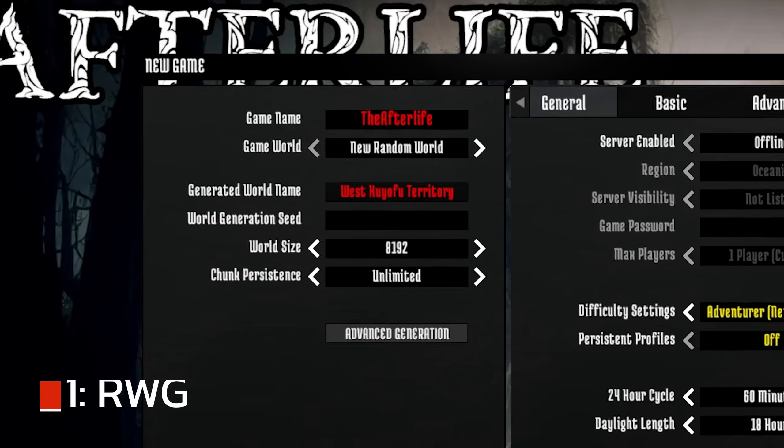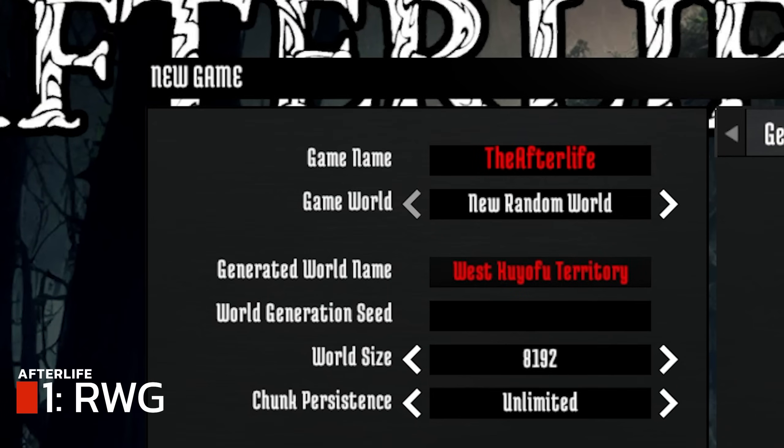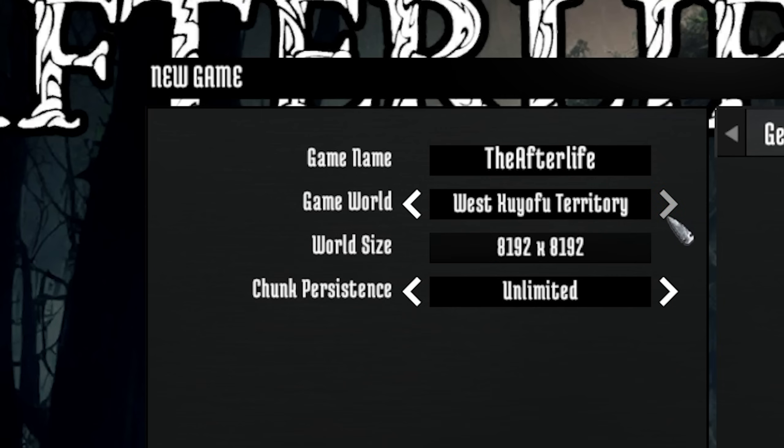When you're starting a new game, Redbeard says that you must use the Random World Generator to create a map. Don't use Navi's Gain, which is actually removed now from the latest version. Also, do not use the pre-gen maps. The best option is the Random World Generator — create your own map from this.